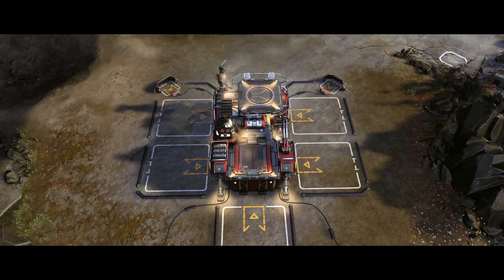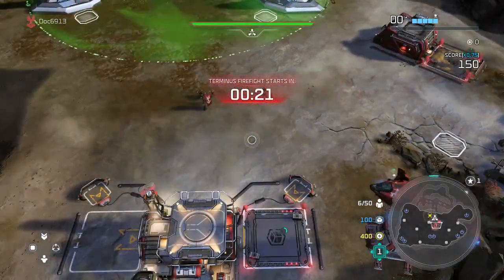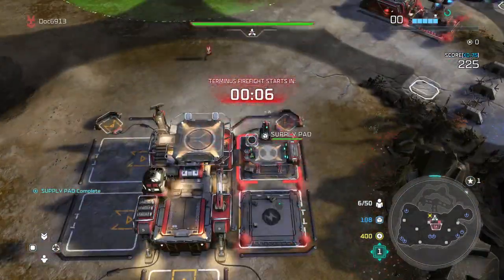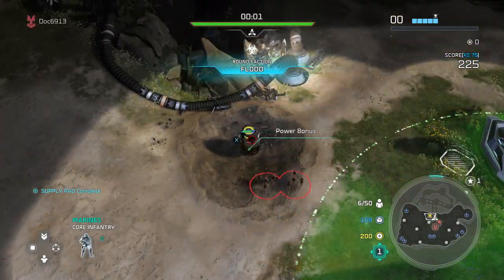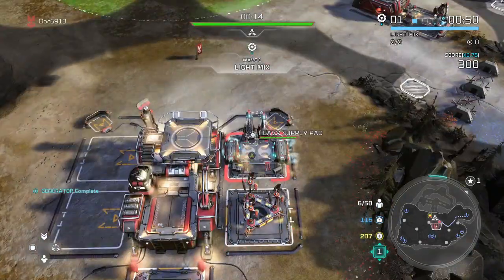With Awakening the Nightmare, we get about 37 new achievements, and almost half — sitting right about 15 of those achievements — are for Terminus Firefight. In this video, we'll talk through the strategies and how I was able to knock out just about all of them, as well as good strategies for success if you're running solo or just running in general.